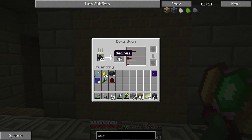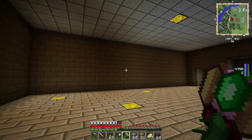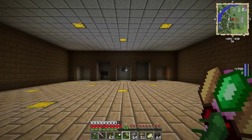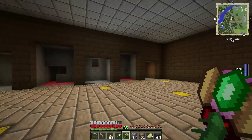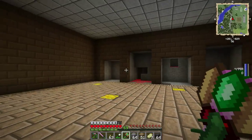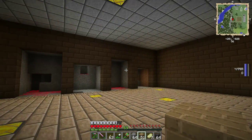I'll show you the room in a bit. I'll pick this coke oven up once it's finished because there's no point wasting it now. So this is the room I've got — looks pretty ugly I know, but I kind of like it actually. These are where I'm going to put my coke ovens and blast furnaces. So coke oven, coke oven, and coke oven, and blast furnaces and blast furnaces.